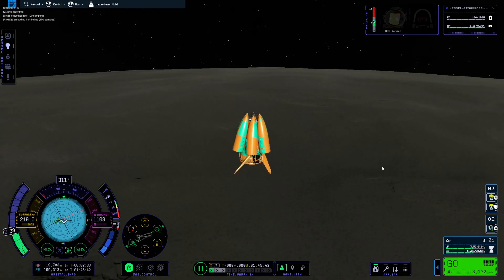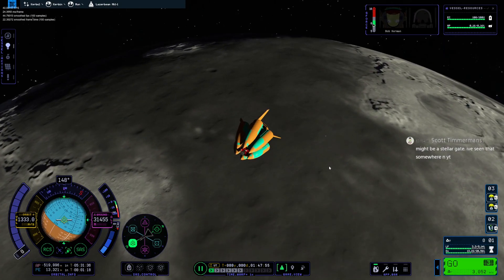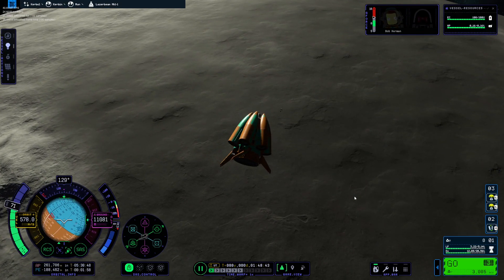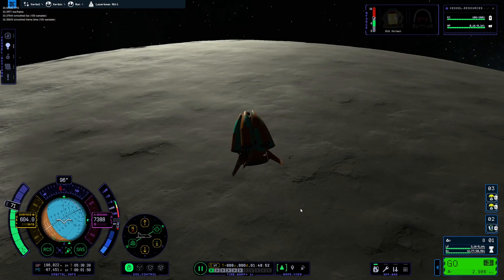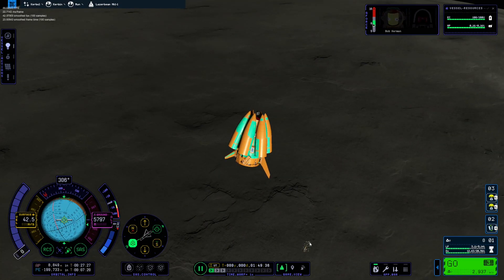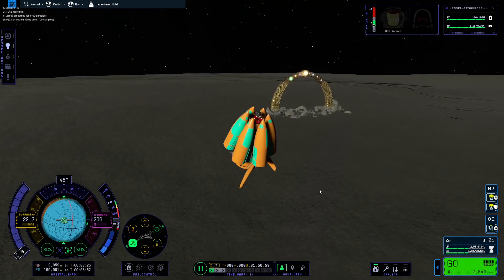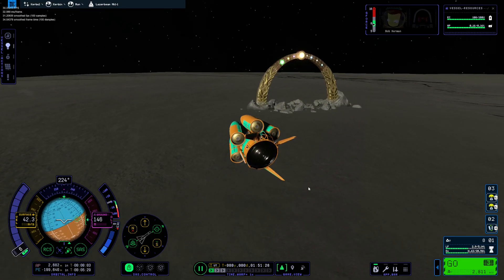There's something on the horizon — there it is, there's definitely something there. Is that a piece of debris or something? Could be a stellar gate — I've seen that somewhere. Doing these maneuvers with this kraken drive is so crazy. It does look kind of like an arch. Should I try to fly through it? We're going to fly through the stellar gate.